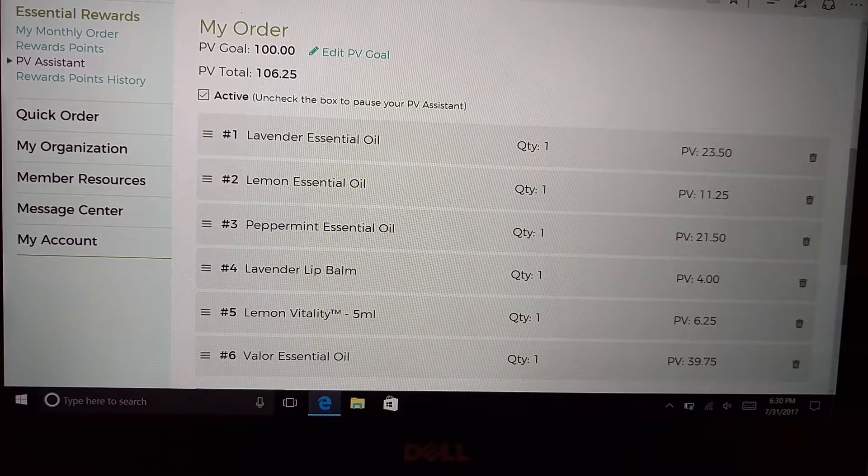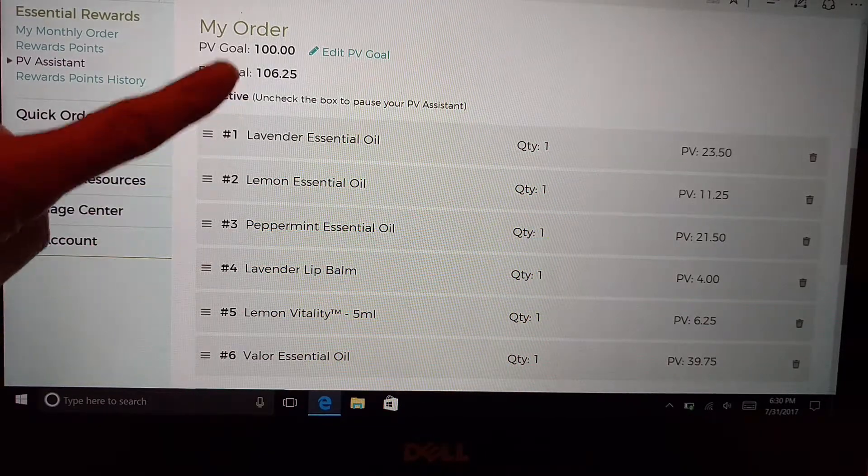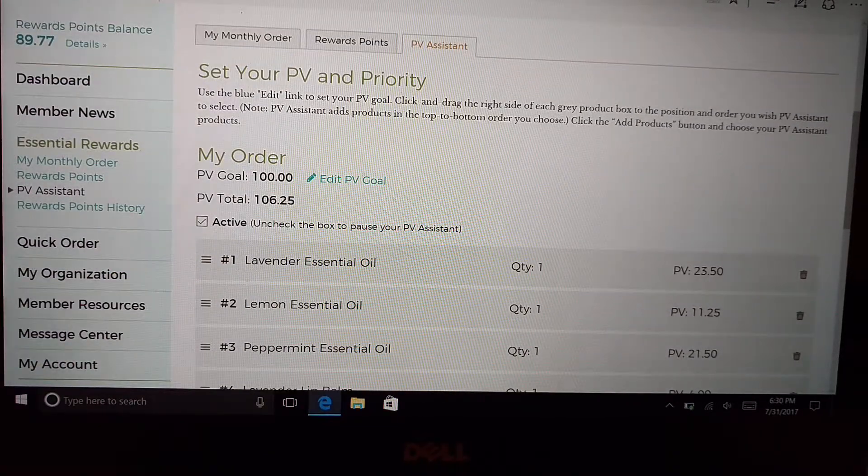This is how you set up PV Assist. It's optional, so everybody should do it, but you have to go in and set it up. It's super easy, but you have to set it up in order for it to be effective.